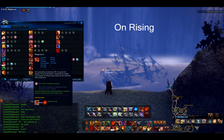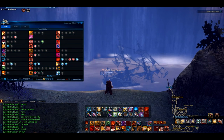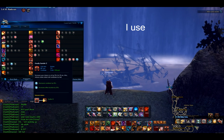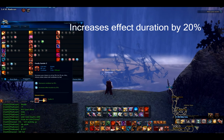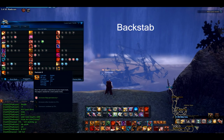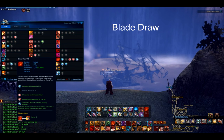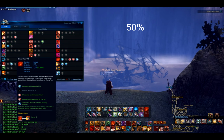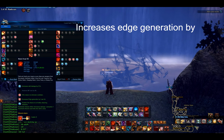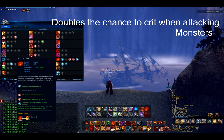On Raising Fury I use 25% chance to eliminate cooldown. On Deadly Gamble I use decreased cooldown by 25% and increased effect duration by 20%. On Back Step I use increased edge generation by 1. On Blade Draw I use increased skill damage by 25% and 50% chance to eliminate cooldown, also increases edge generation by 1 per hit and doubles the chance to crit when attacking monsters.